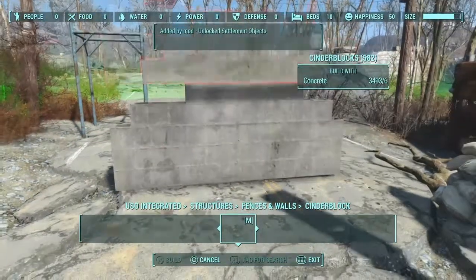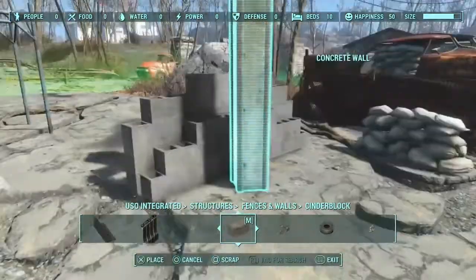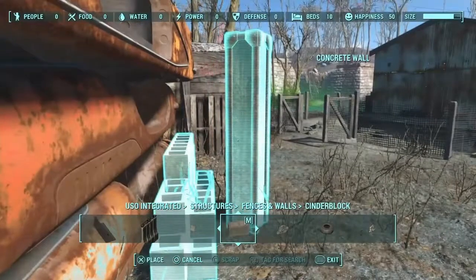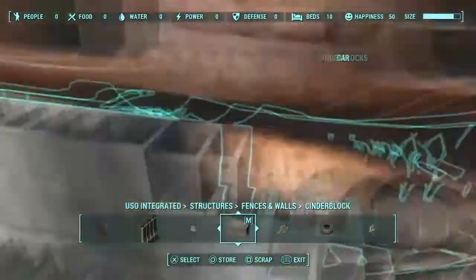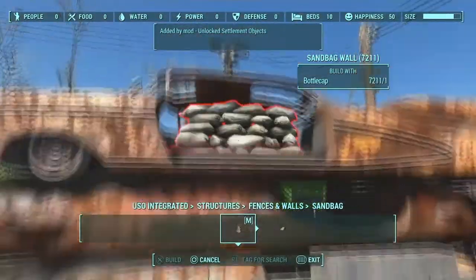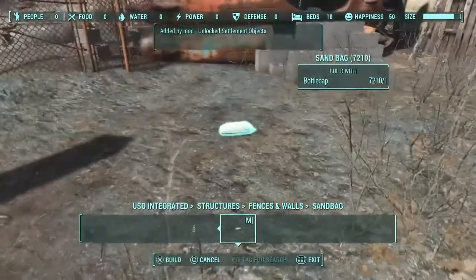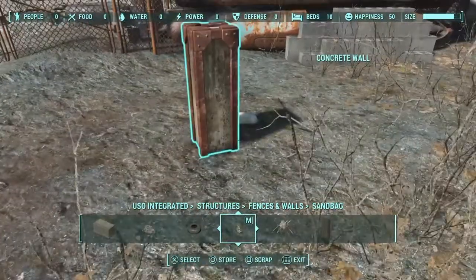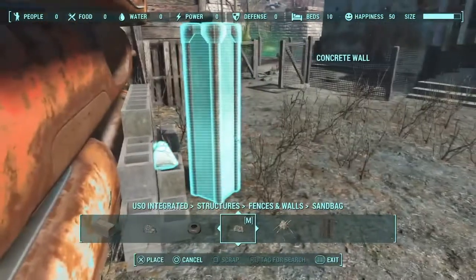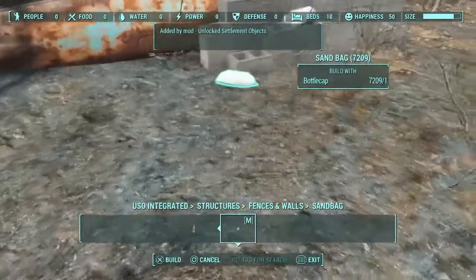If you guys don't like me showing all these extra details — like the concrete and cinder block walls — let me know, it's not a big deal, I can cut these kinds of things out. But I just think they're kind of important to the build because it makes it look like a more real wall rather than just some cars stacked up. I also pillared this one in, which I usually don't bother with, because when you put sandbags on top of cinder blocks they kind of glitch in, and I didn't want it to look that way.